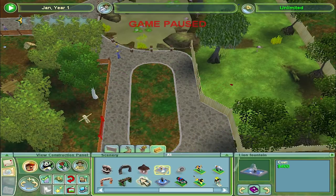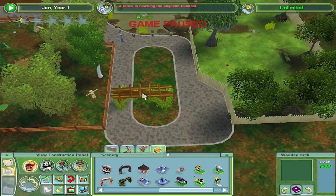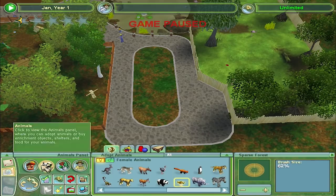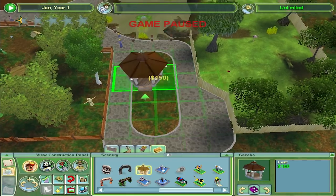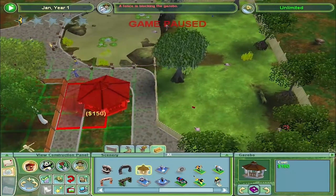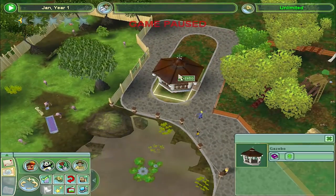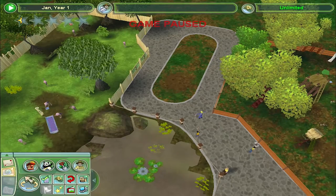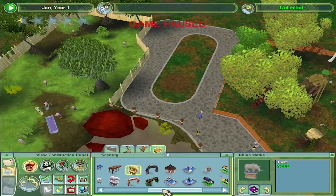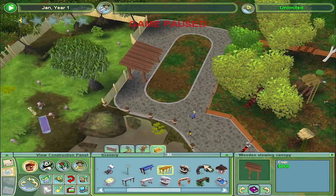Fountains are pretty big — all the fountains are huge. Oh, I like the archway though, look at that. Let's jump in. So a gazebo — that's kind of nice. A fence is blocking the gazebo. I wonder if there's a way of rotating stuff. Rhino statue — if it just went on the half-grid there it'd be great. These things are great, love these. Let's get one of those in there for the flamingos.